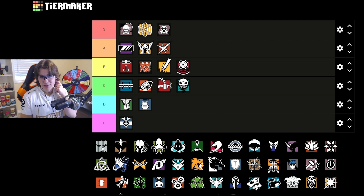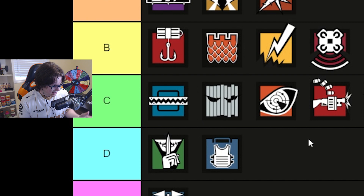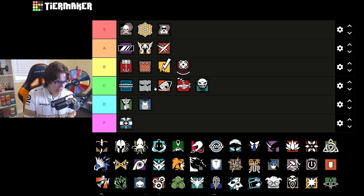Vigil is one of my favorite operators — he's so good. On Clubhouse though, not so good. He's pretty good on the basement for a roam, actually very good there. But on CCTV and gym, Vigil is really not bringing much for your team. These are two sites where you want a lot of utility and need to rework the site because they're so congested and small. Vigil is going to be in C tier. Frost is probably a bit better than him, and Pulse is a little worse.